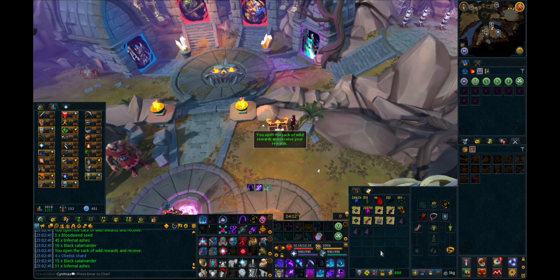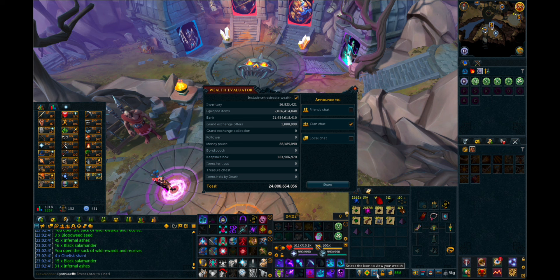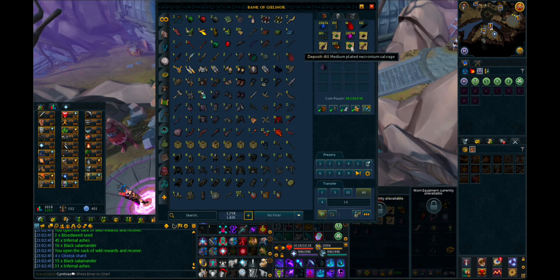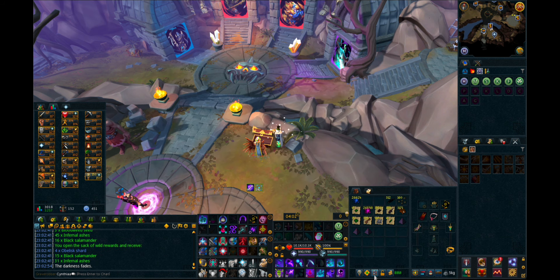There's all the normal sacks. Just take a quick look at the price of those. Everything turned out to be 56 mil — and that's not even including these. Pretty good. Good amount of energies, good amount of salamanders, good amount of seeds. Pretty happy with that.